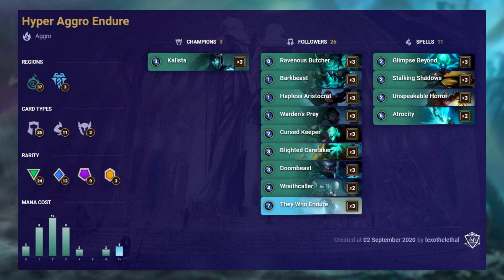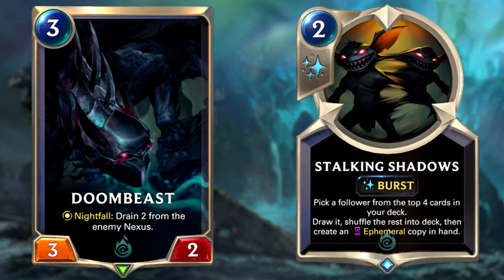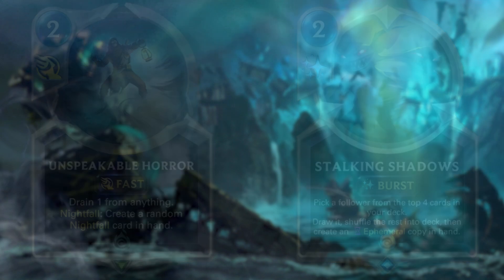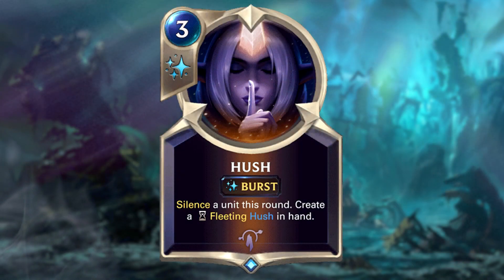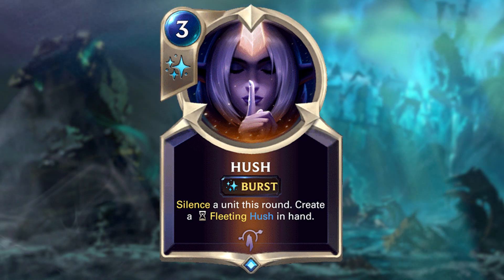They Who Endure is still very strong, but it's starting to see a decline in patch 1.10, as other control decks are coming into the meta, so this may be one of the last times this appears on my best meta decks list. You've seen this deck before in many forms, and I've opted for the one with 3 copies of Kalista. The gameplan is pretty simple: be as aggressive as possible, reduce your opponent's health as low as possible, and then burn them out with They Who Endure and Atrocity. Some notable additions from the new release are Doom Beast, Stalking Shadow, and Unspeakable Horror. This would probably be BomberTV's go-to deck for climbing ranks right now, but just watch out for Hush, as this can crush your hopes and dreams if used on one of your key cards like They Who Endure.